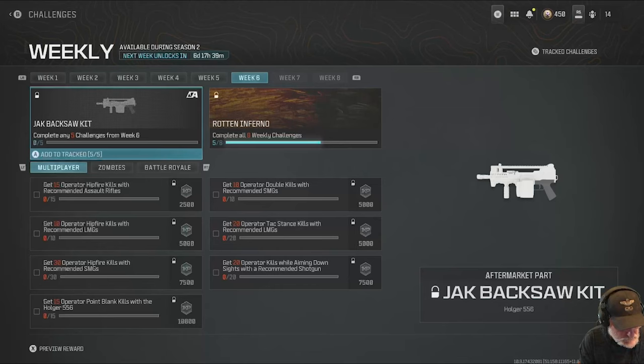Just to recap: Holger 5.56 first for the hip shots and the point-blanks, the Evolver second for the hip and TAC stance. Oh, I'm sorry — the Striker 9. The Striker 9 is a recommended SMG. The Rival 9 is not. Strike what I said earlier. I'll use the Striker 9 for the hip shots and the double kills — it's a powerful weapon. And then finally the Haymaker for the aim down sight shotgun challenge. Let's head into the small maps and see what happens.